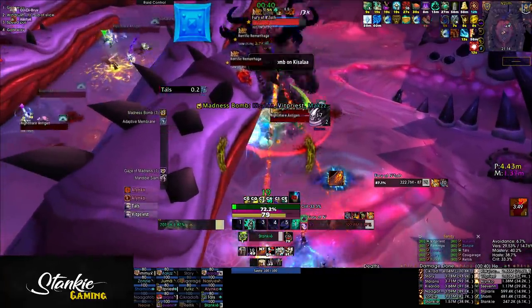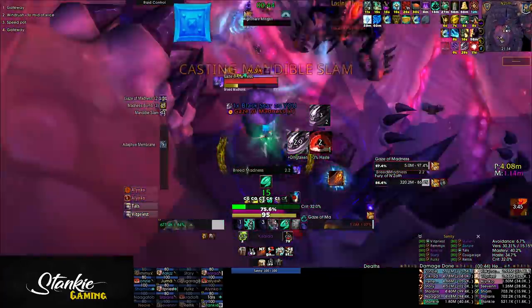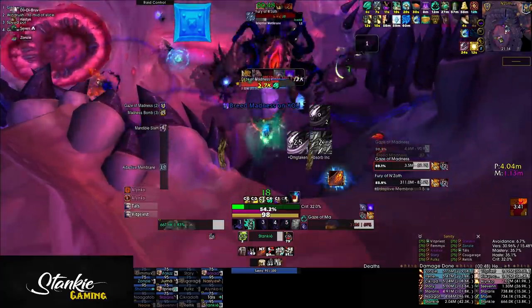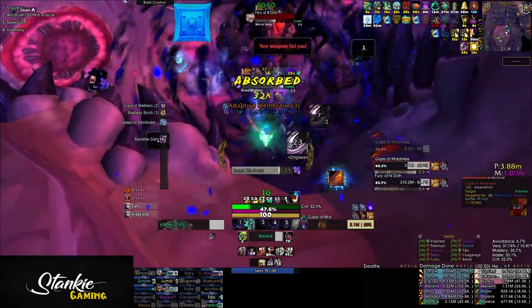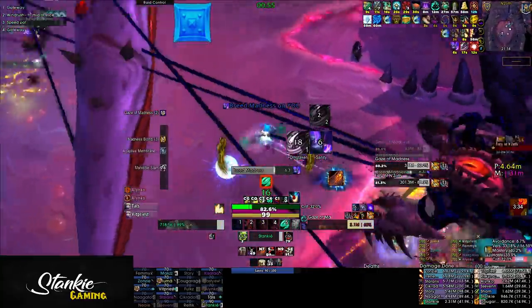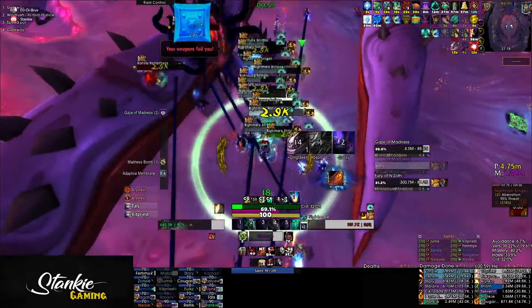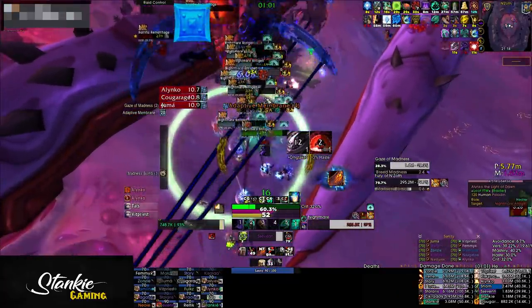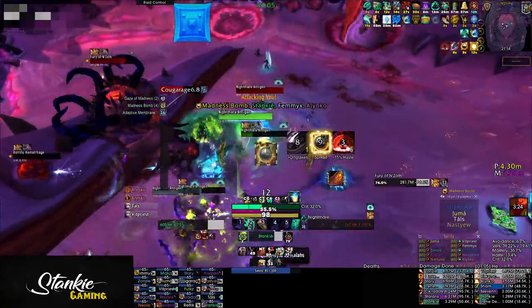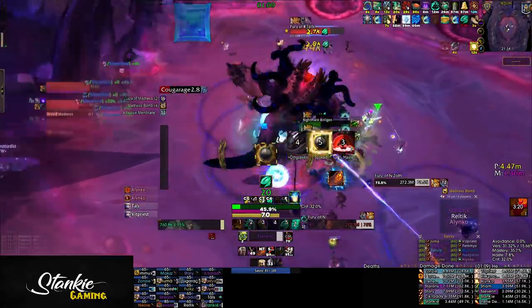Keep him there until the top section eyeball spawns, then pull him over there for some cleave. All DPS assigned to the top section should focus down the eyeball as soon as it spawns — these really hurt on Mythic. You will need to interrupt the Breed Madness cast; make sure to interrupt it when the channel actually starts or mid-channel. They do a 2–3 second cast before the channel starts — do not interrupt this. Make sure to interrupt the channel before the adaptive membrane hits, because that will make him immune to interrupts.